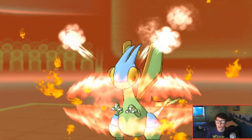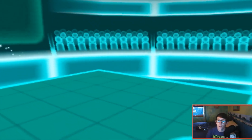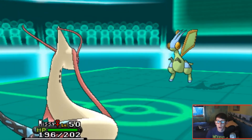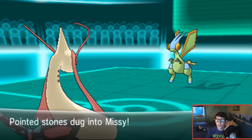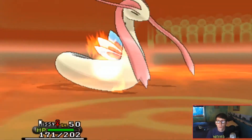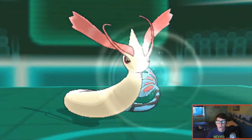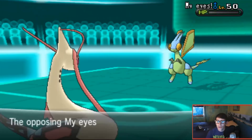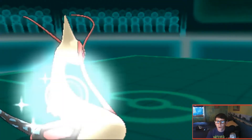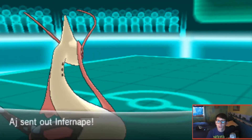Flygon's Outrage locks it in, and I switch in Milotic at nearly full HP since I know it can eat an Outrage. Unfortunately I get critted, so I just go for Scald to finish off Flygon - one more Outrage would not be good for literally anything on my team. I was happy to get that out of the way. Milotic did exactly what I thought it would do: eat an Outrage and Scald Flygon to death.